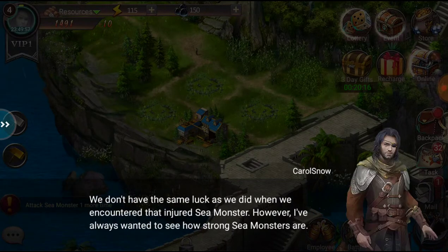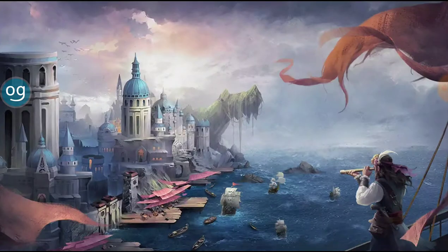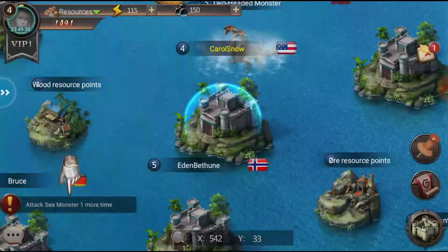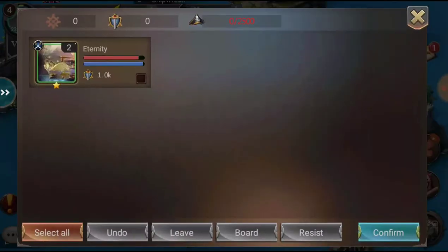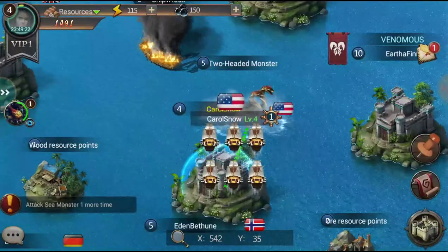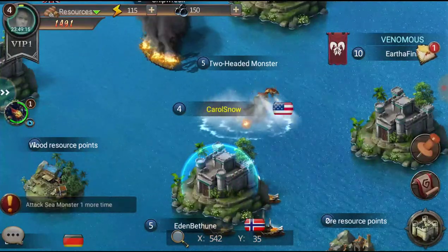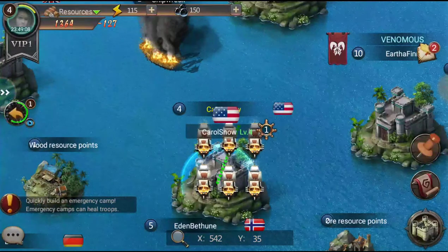The game asks if we want to attack one more time — I'm not reading all the text. Looks like we're gonna kill a sea monster: a two-headed monster at level five. We'll select all and confirm. The name still shows 'Carol Snow' — I don't want that. Not sure if we can take out level five... but I guess we did it! Hey hey!